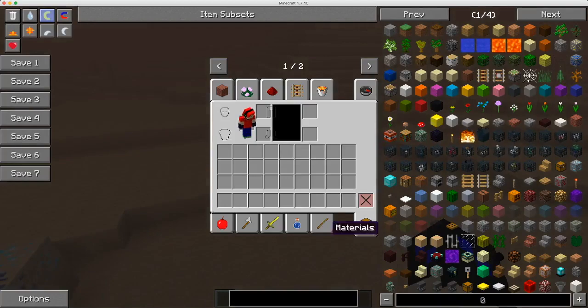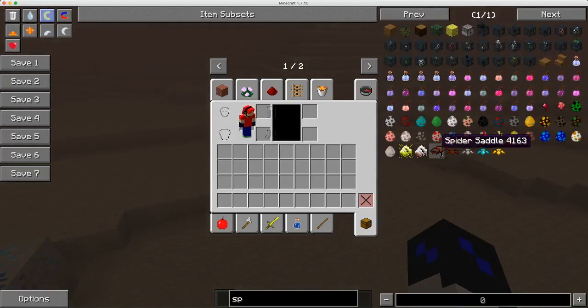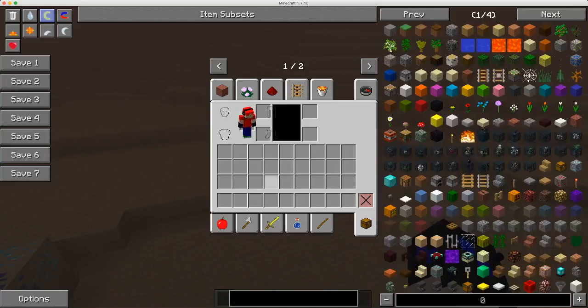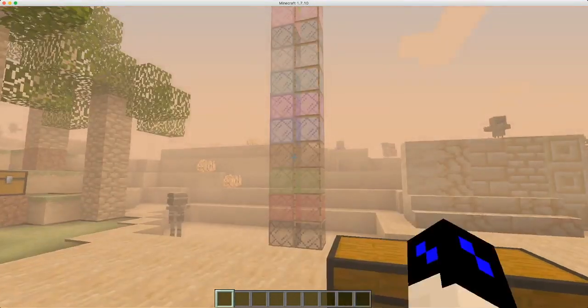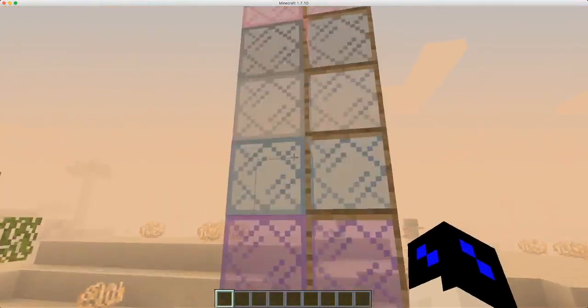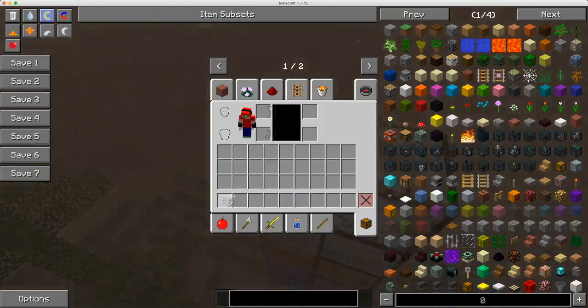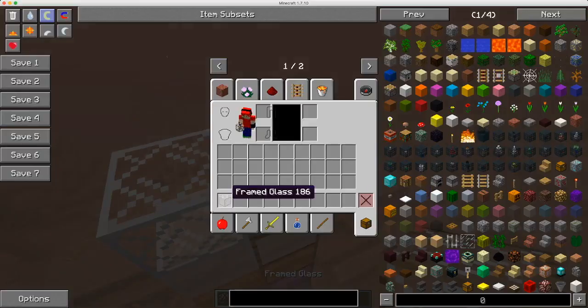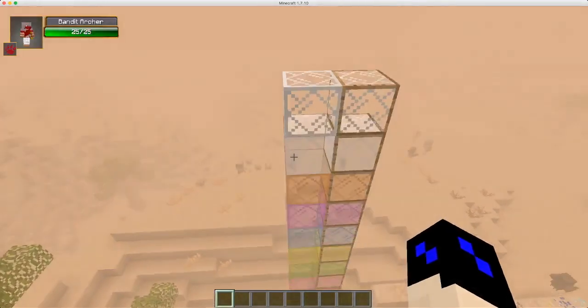Even here in the items list, you can just tell there are no eggs for the mod's mobs. But there are other cool things, like this cool glass. There's crystal glass, and then there's crystal framed glass as well. That's pretty cool.